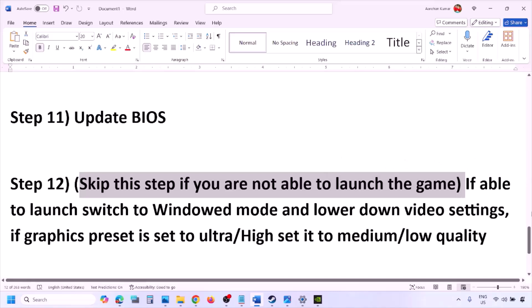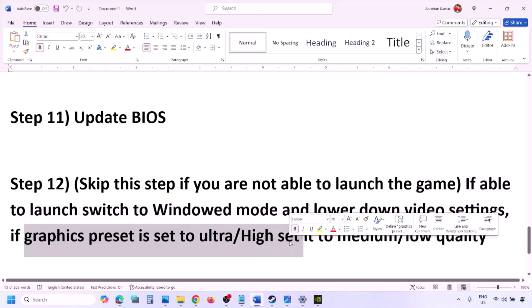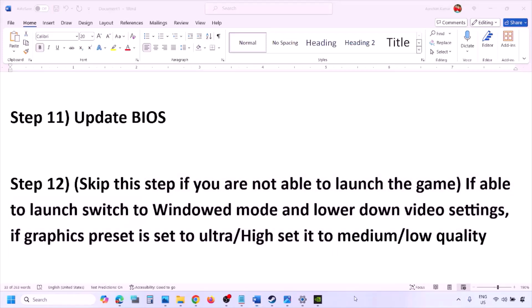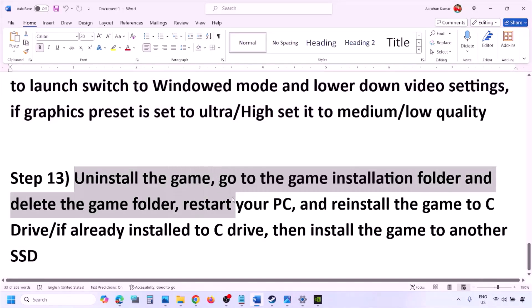If you are able to launch the game, try switching to windowed mode and lowering video settings — for example, change the graphics preset from Ultra or High to Medium or Low. Also try toggling V-Sync on or off, and then check.